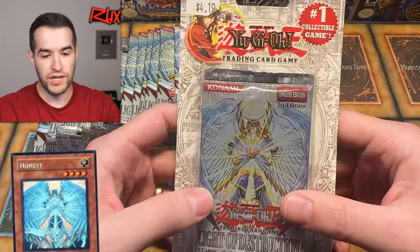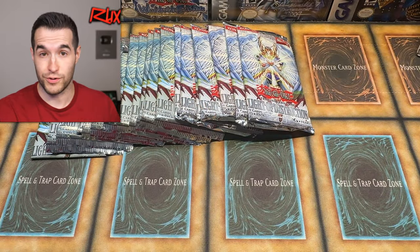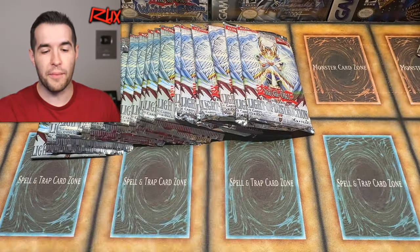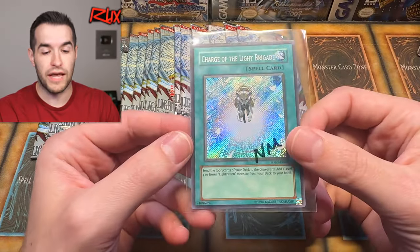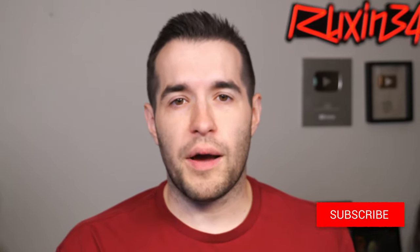We also have a first edition Blister Pack, which is a little bit opened up, so it's perfect for opening. Hopefully there's a first edition Ghost Rare in there. Before that, we have a giveaway — I'll be giving away this near mint Charge of the Light Brigade from Duelist Genesis. Just like the video, be subscribed, turn on notifications, and let me know down below. Will today be our best opening yet? Let's get to it.